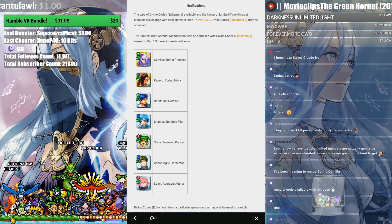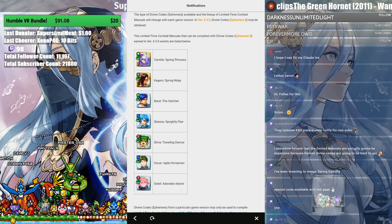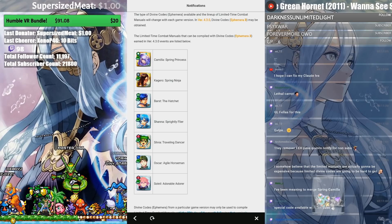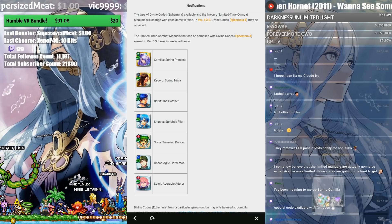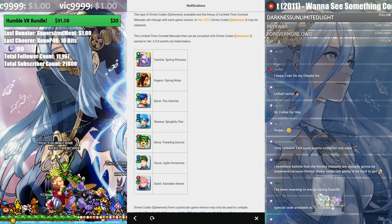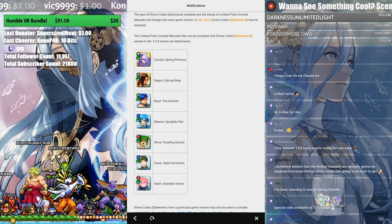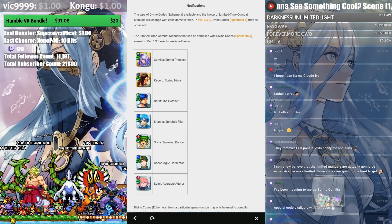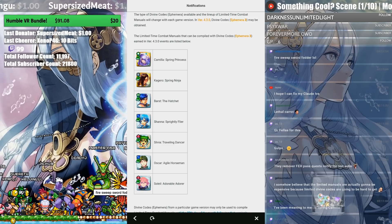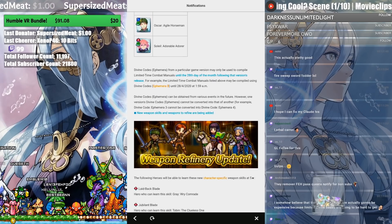If you have 700 codes, I'd pick up Camilla, Kagero, and Shanna. Shanna is probably the most valuable with Desperation. Barst has become a pretty good hero with his Devil Axe refine. Soleil has Drive Res, which is a decent C-skill, and Oscar has a Dual Rally. Sylvia is also a pretty ideal hero for Ether Raids, so getting her merges is great.